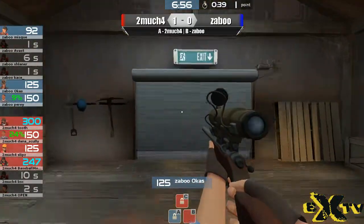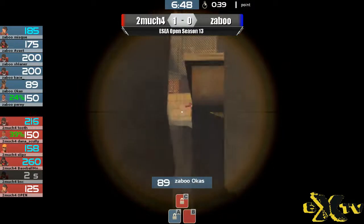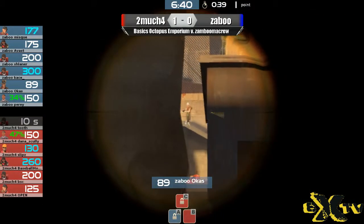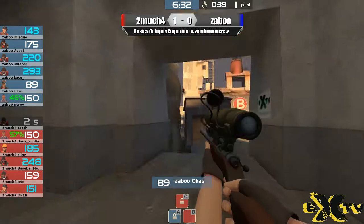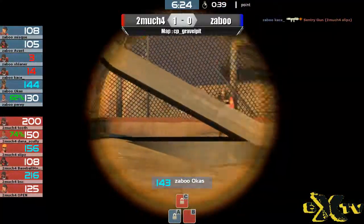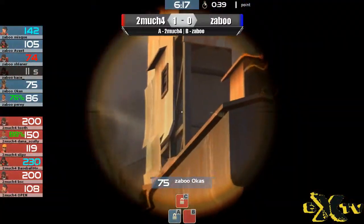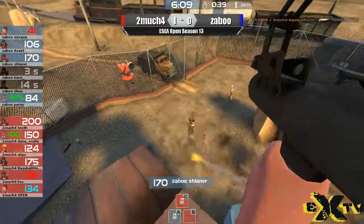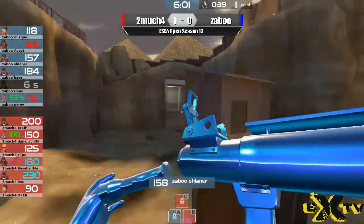Off-classing is anything that's not a Scout, Soldier, or Demoman. Tooth goes down — headshot, right between the eyes! As mentioned, Gravel Pit is good for off-classing. Generally that's anything that's not a Scout, a Soldier, or Demoman. Typically you'll see your second Scout or your roaming Soldier off-class, as those classes can sometimes be expendable. Now Ocas is going to push up a little bit in a designated marksman role, trying to line up a shot on the Demoman — can't get anything done. Sentry gun goes down on the side and Case goes down. The roaming soldier for the Zabu team. Shlaner is on the roof of B, able to lay down suppressive fire, and that's going to force the Uber for the blue team right here.